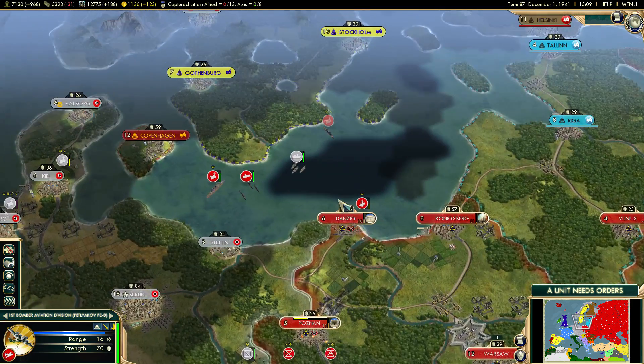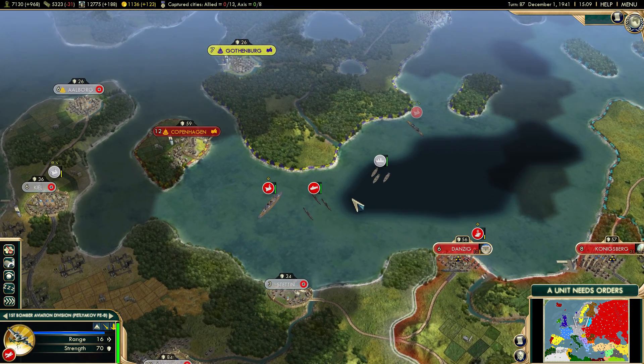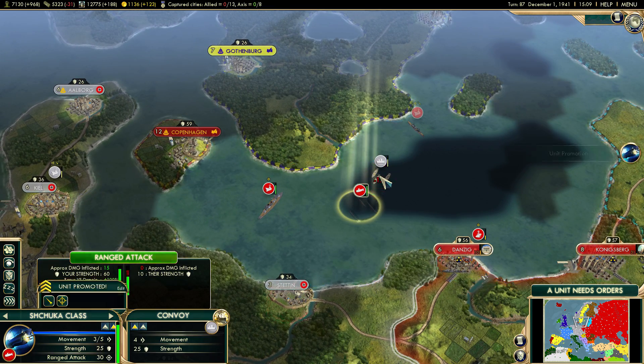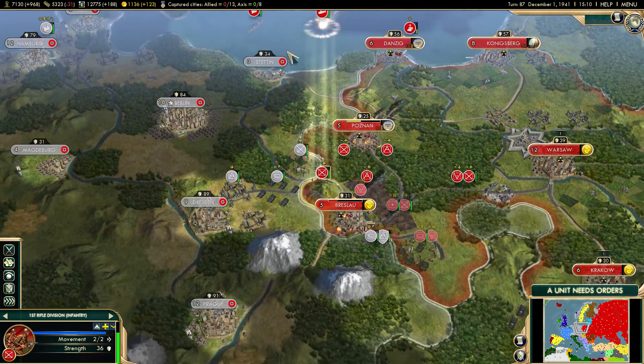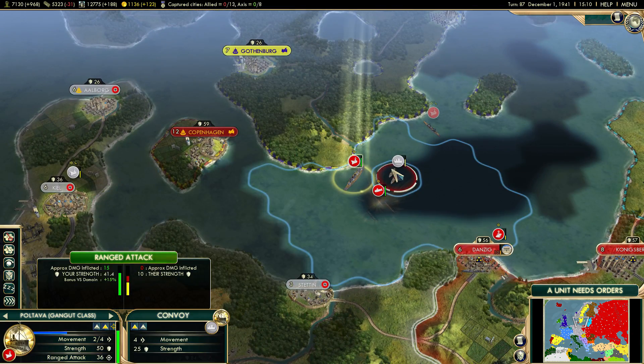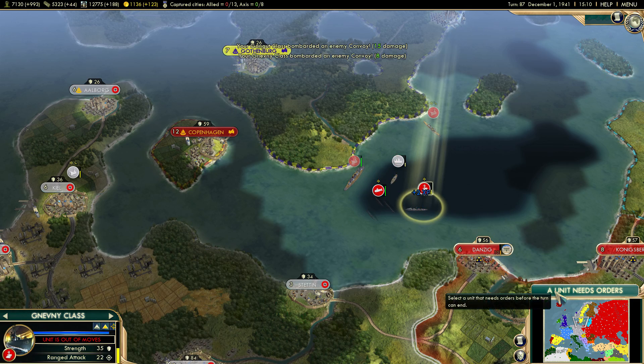These convoys can move really fast through the water. I hope they don't pull out any more German ships, because I'm going to go hardcore on stopping this convoy. That's what we're going to do. I'll give a naval promotion, go here, attack like that, and pull out this guy. There we go.